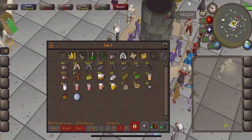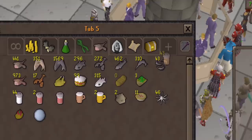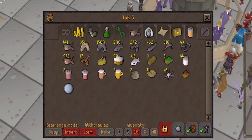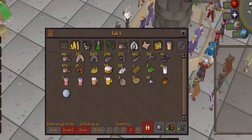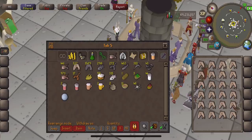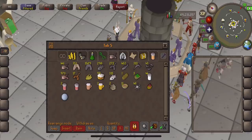Banking is a fairly simple mechanic but with all its different options it can get quite complicated. I'll just go over the basics. You can keep your bank organized with tabs — to make a tab, simply drag an item to the plus icon. If you want to withdraw a specific amount, say 12 sharks, you can either tap on the item 12 times, or press the X near the bottom and type in 12. Now every time you click an item it will automatically withdraw 12 of them, and the same goes for depositing — very convenient if you need to withdraw the same amount over and over again.